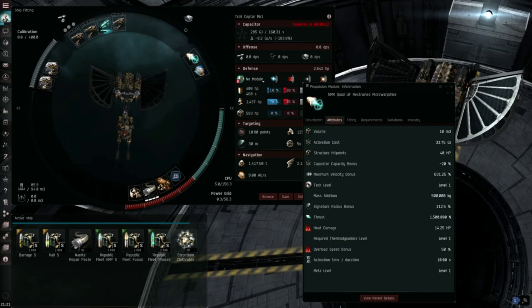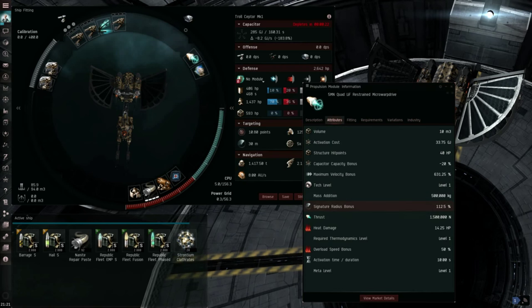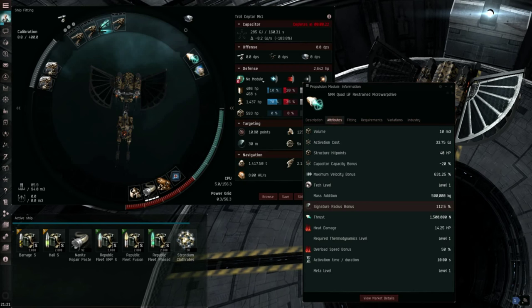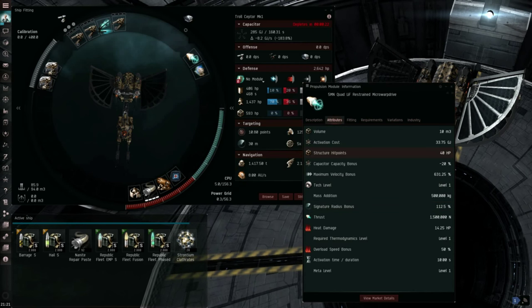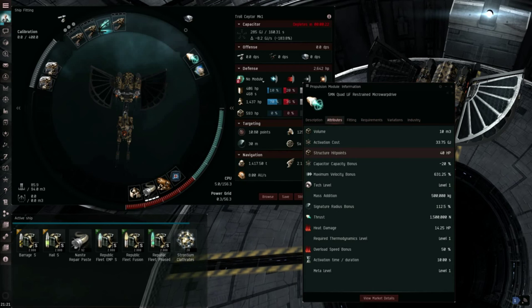I have Interceptors at level 5, which means it's going to take off another 75% of the sig bloom penalty. As you can see, the signature radius bonus is actually only just over doubling my sig, which is very powerful. If you have trouble fitting with Power Grid or CPU, you can use a compact Micro Warp Drive instead. And if you don't have Interceptors 5, you can still definitely use this claw fit. Interceptors 5 is one of the most powerful skills in the game — very similar to Logistics 5. The difference between a 60% reduction and a 75% reduction is huge.